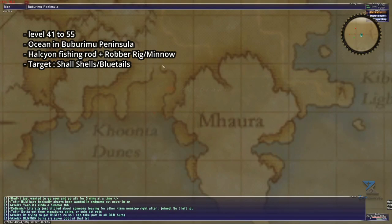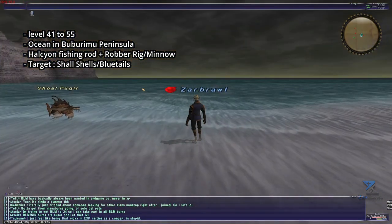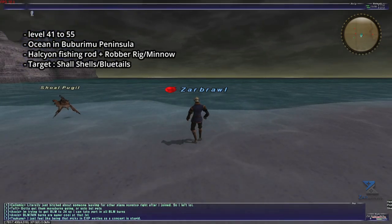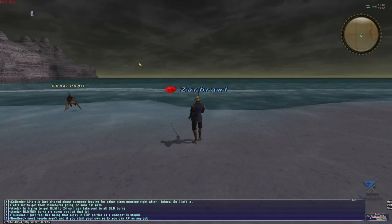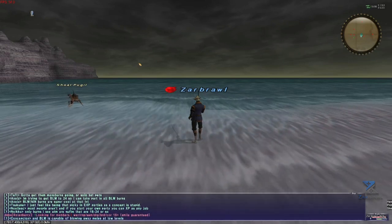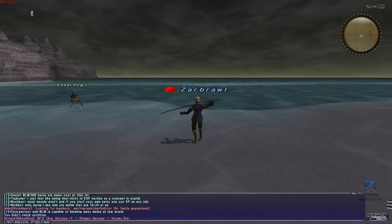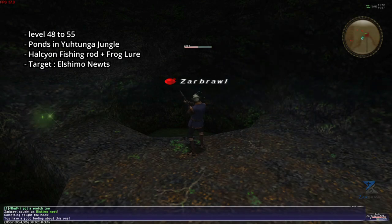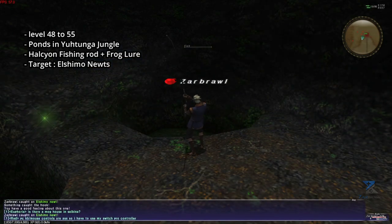For level 41 to 55, we will now move to Buburimu Peninsula, right on the border of the ocean. For the early levels, you will want to use your Alcian Rod with a Robber Rig in order to catch some Shao Shells. Once you are around level 43, you can swap the bait to a Minnow in order to catch some Blue Tails. For both of these, make sure to cancel any bad feelings you get to avoid losing your lure. These are very slow to skill up, but they sell for about 2.8k a stack to vendors, so they can net you some quick gil while working on your skill ups. Another option around level 48 is to move to Yhotunga Jungle in any of the little ponds to fish El Shimo Newts using the Alcian Rod and a Frog Lure. You will get more skill ups, but sadly the newts don't stack, so expect to either drop them or make a lot of trips back and forth to town.